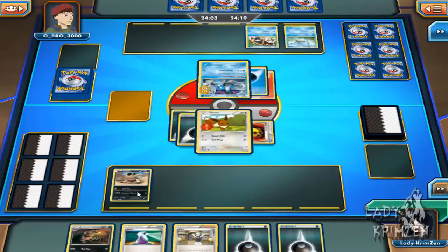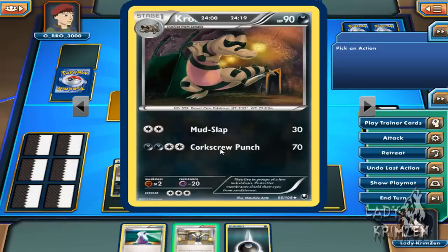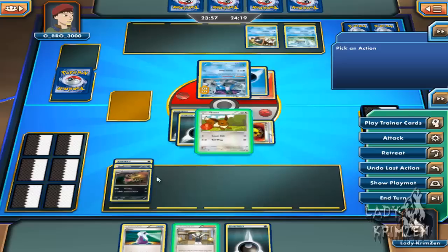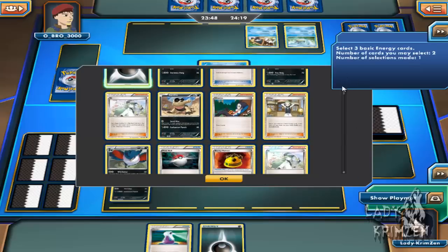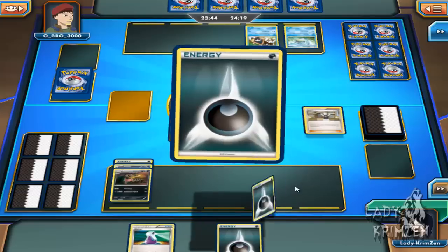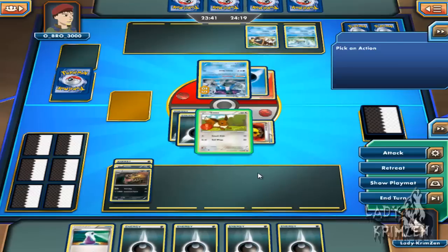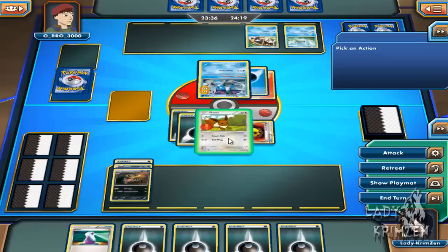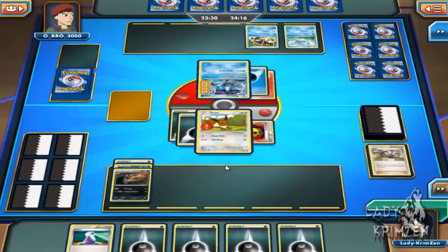I just drew a Potion. I'm going to put an energy card onto Sandile and evolve it into Krokorok. I need at least 4 Darkness energy cards to perform my best move. From here I'm probably going to use my Silent card and draw 3 energy cards from my deck. He seems to have some fire energy in his deck, which leads me to believe he's got a mixture of fire and water types. I'm going to go for Tower Whip again, dealing 20 more damage onto Suicune — 40 damage in total, 60 health left. He evolves his Squirtle into Wartortle on his bench and places another fire energy on Suicune, which will allow him to use Aurora Beam.